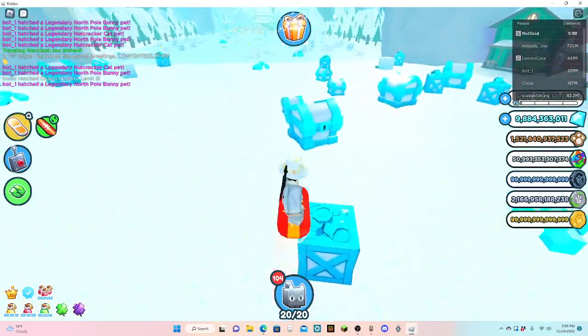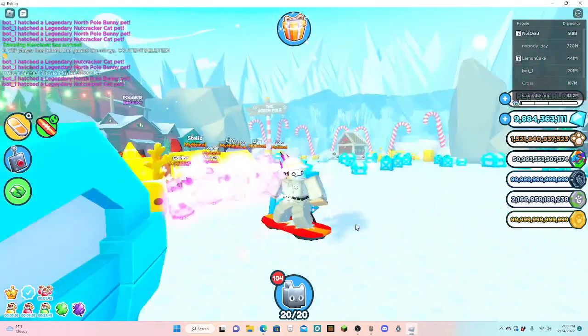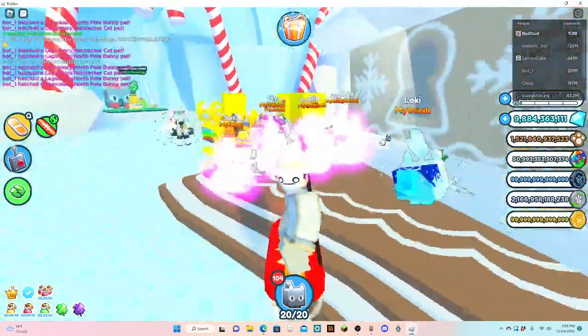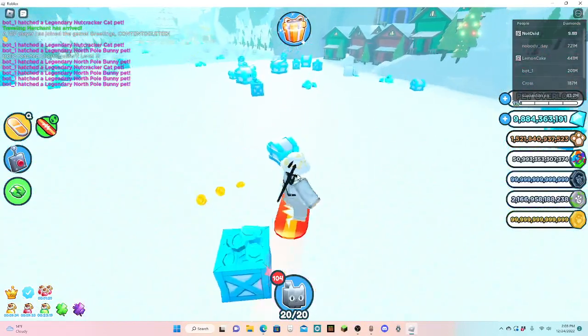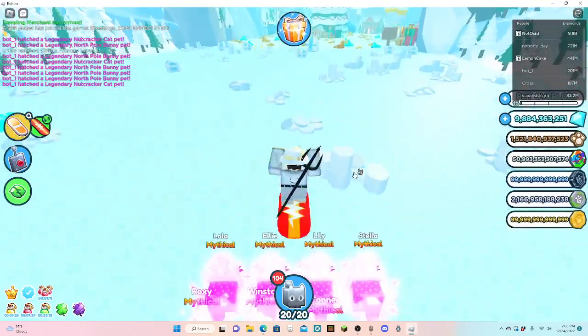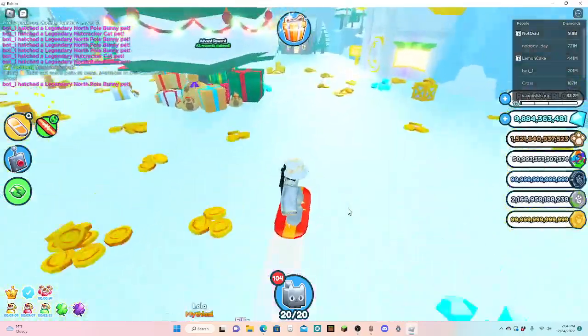I took the nine minutes it took to open 99 eggs and multiplied it out, and I got a thousand days. I could be wrong - it could be a hundred. If everyone in the entire game AFK hatched, one out of a thousand people would get one, which is pretty insane. If it's one in a trillion, then like no one's gonna get it honestly, but if it's one in 500 billion then it would take around a year and a quarter to get it. That's it for this video - see you in the next one, bye guys!